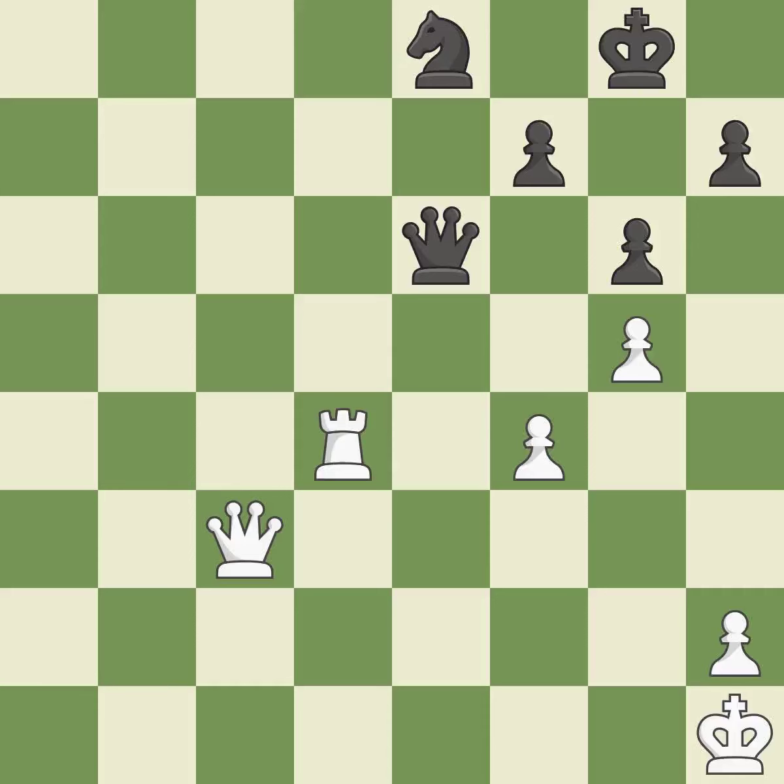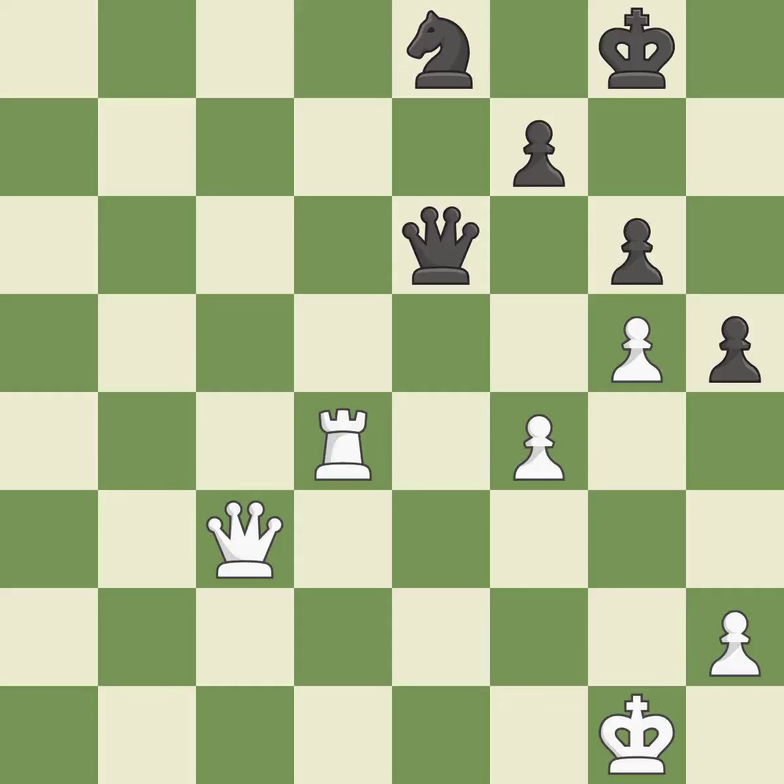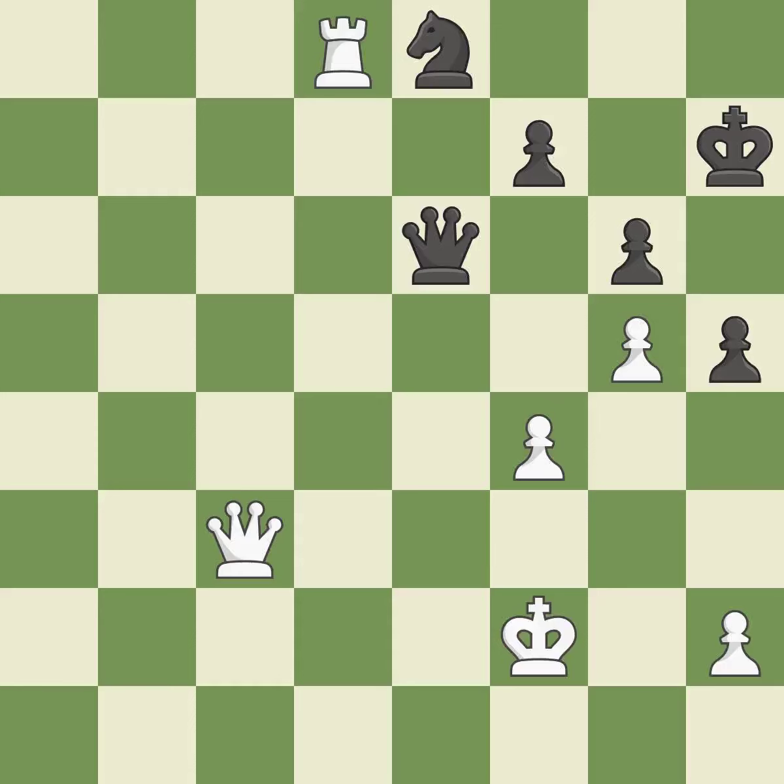That's a decent move. There was only one good move there. This overlooks an opportunity to pin a knight to the king — it is a mistake. Black is no longer in a losing position as a result of this game-changing action — it is a wise decision. This wastes a chance to make a passed pawn — it is incorrect. In the endgame, an active king is essential, and removing it from the rear rank is the first step — it is ideal. By moving it from the back rank, this activates the king in the endgame.